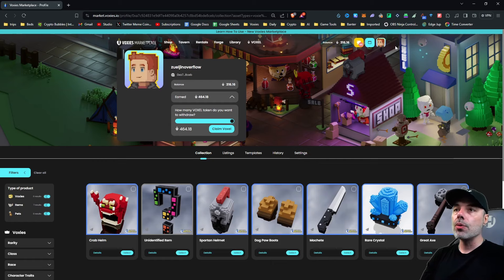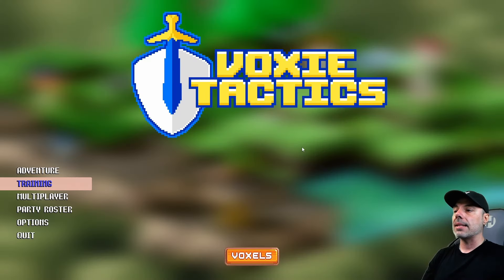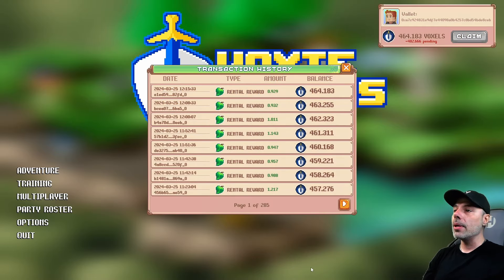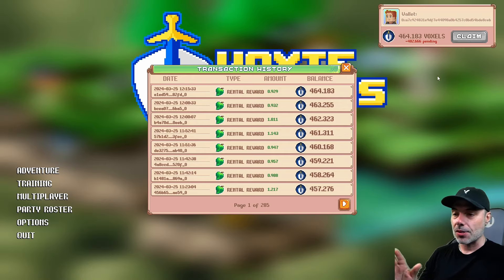You can also do this in-game. If you go to the Voxie Tactics game you'll see a big orange button that says 'Voxel' at the bottom of the screen. It'll accumulate and track all of your wins, including any wins through rentals, and you'll see the accumulated Voxel with a claim button. I've already claimed so my claim button is grayed out. Once the pending total processes, the remaining claimable Voxels will appear and the claim button will be bright green. Note: you can't process more than one claim within three days, so be aware of that.